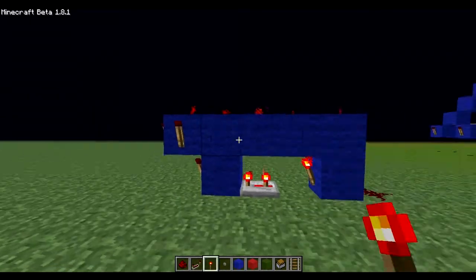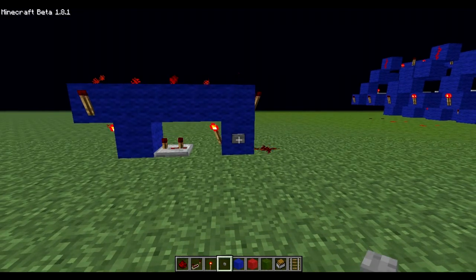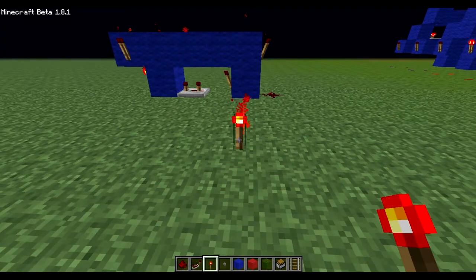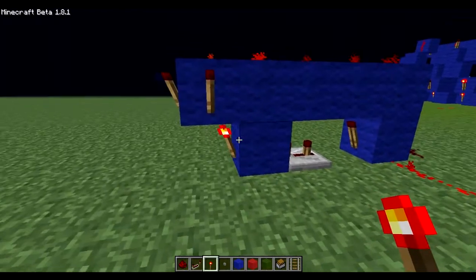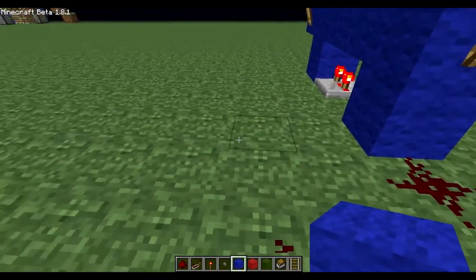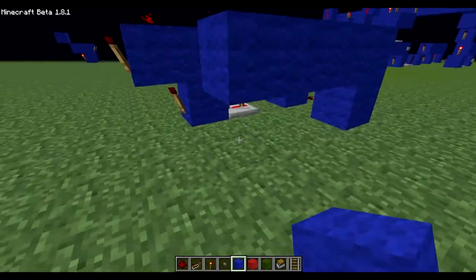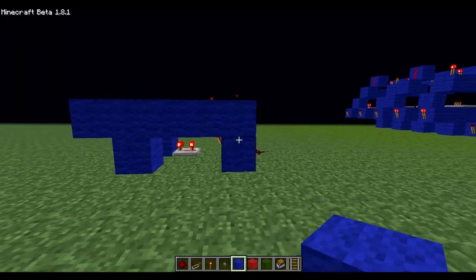I'll put a torch there just to show you that it works. And you can actually just take a never-ending pulse and have it still work, because this torch stops it from being permanently on. You just build two of these — make sure the shape looks like that if you remember it by the block designs.